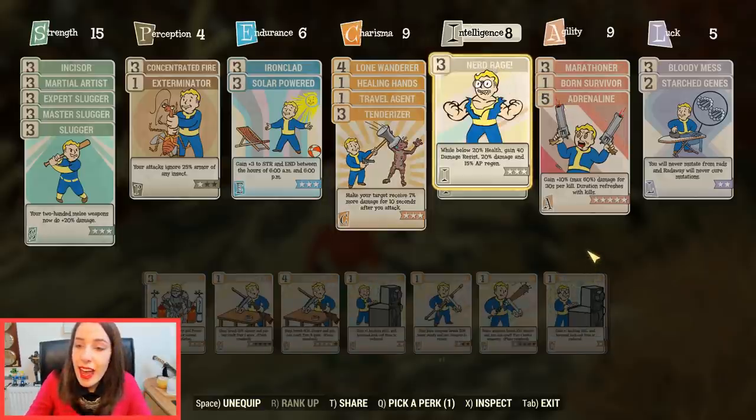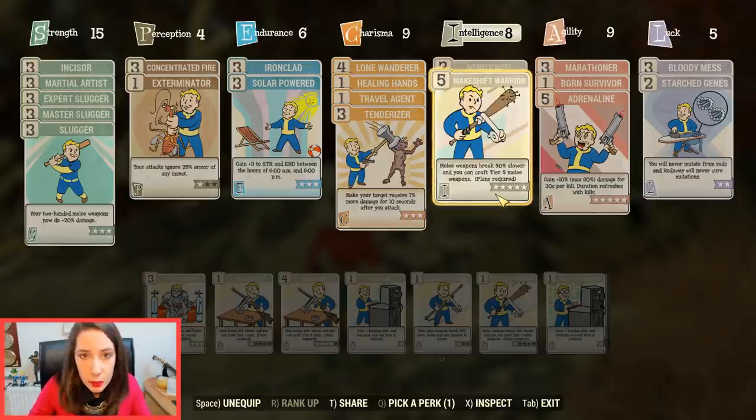In Intelligence I have Nerd Rage. This is like a safekeeping perk for when you're low HP — it gives you 40 damage resistance, boosts your damage by 20%, and gives you AP regeneration. If you're in trouble, this perk is going to save you. It's saved me endless times. If you don't have a Vampiric weapon that regenerates health on hit, this perk is a very solid choice to keep you alive.